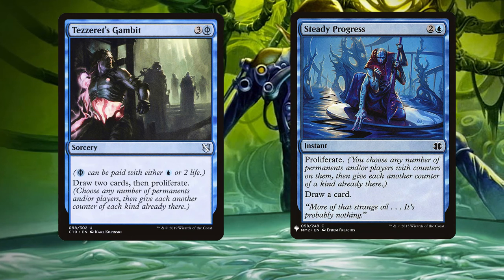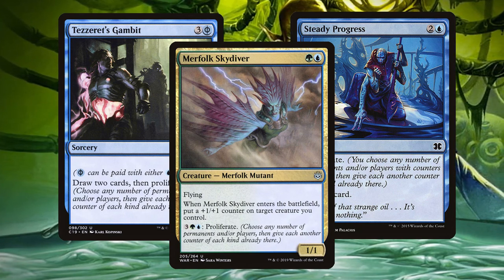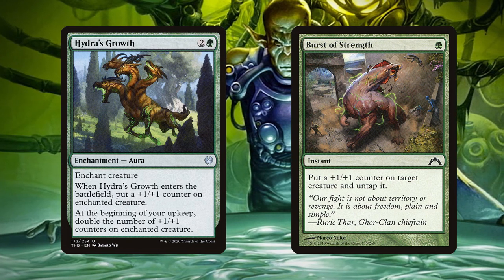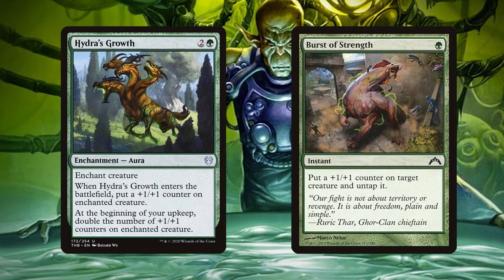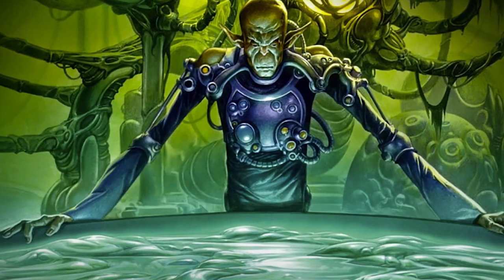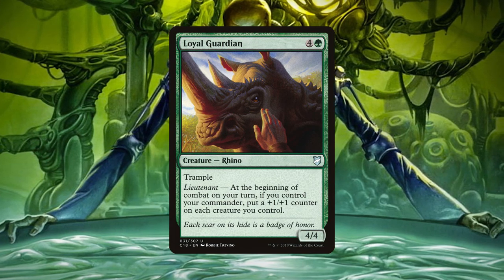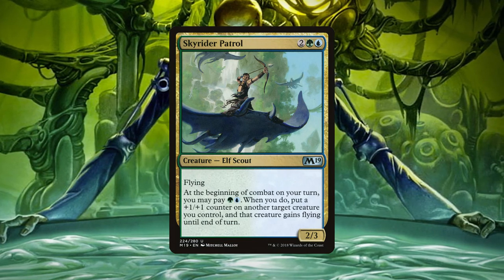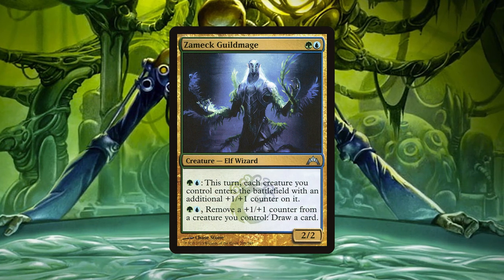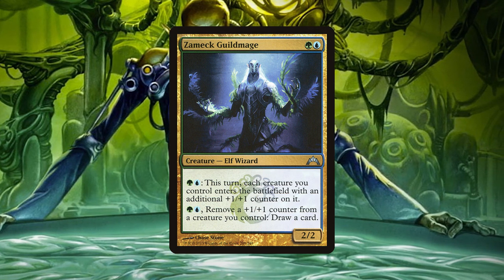Tezzeret's Gambit and Steady Progress each let us draw a number of cards and then proliferate. Merfolk Skydiver adds a +1/+1 counter onto a creature when it enters the battlefield, and has the ability to proliferate for five mana. Hydra's Growth and Burst of Strength each place a +1/+1 counter on a creature, with Strength untapping said creature and Growth doubling the counters on the enchanted creature each following turn. Forced Adaptation is a weaker version that only adds one counter each turn and doesn't place a counter on ETB. Loyal Guardian is a 4/4 Trampler that puts a +1/+1 counter on each creature we control at the beginning of combat on our turn, provided we control our commander. Skyrider Patrol is a 2/3 flyer that lets us pay green and blue at the start of combat to put a counter on a creature and give it flying until end of turn. Zamek Guildmage is a 2/2 that can let us pay green and blue to have all our creatures enter with an additional counter until end of turn, and can also pay green and blue and remove a counter from a creature to draw a card.